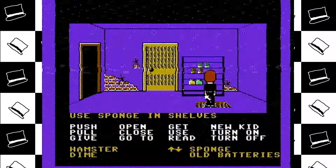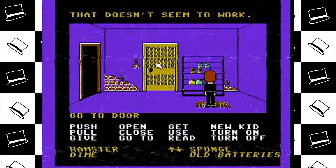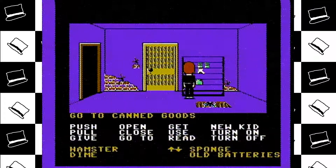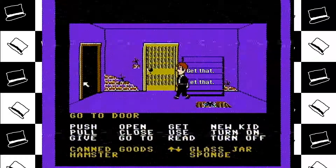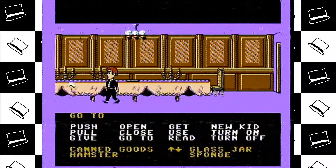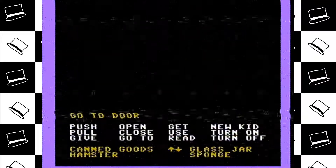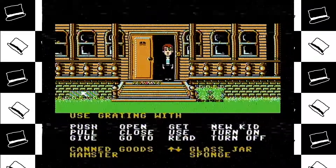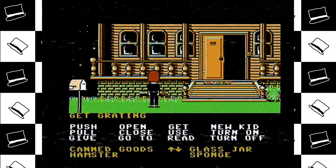Use sponge on... Shiver. Great. Oh, canned goods. Get that. You might as well rob them. Dave is strong now — I know something he could do that doesn't involve broken glass. I know what to do. Open grating. Open that grating. Easy.